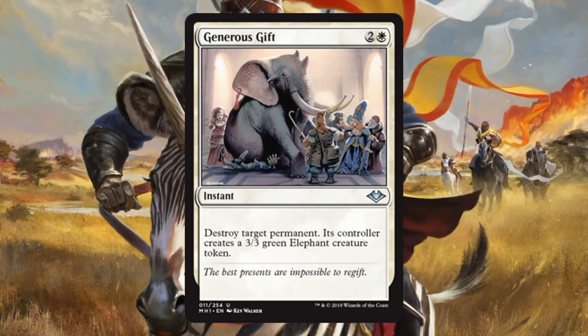Generous Gift. We get some Kev Walker art here, which is pretty sweet. This is a color-shifted version of Beast Within. Beast Within does see a little Modern play — in Living End decks, sometimes in Titan Shift sideboards, and a few other decks. There's a good chance this version will also see Modern play. Beyond that, it's going to be fantastic for Commander. If you're playing White in the future, you'll want a copy. It's also a good uncommon pickup in Draft or Sealed.